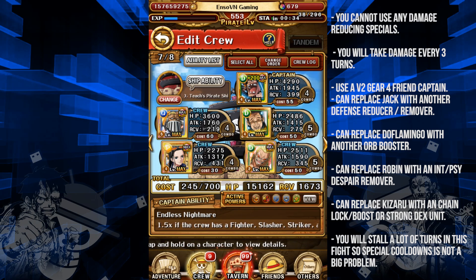Jack also deals a lot of damage through the barrier, which is very nice since you actually have to kill the guy in one turn. Everyone else is pretty replaceable — even Jack is replaceable if you have another defense reducer.